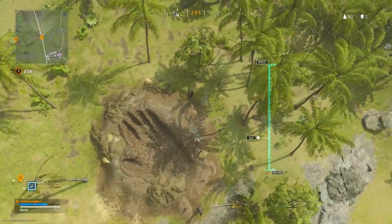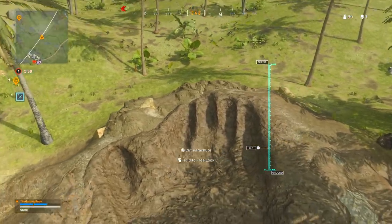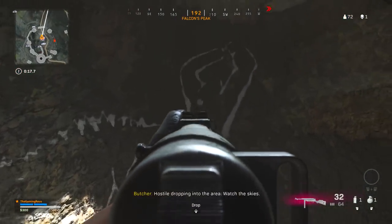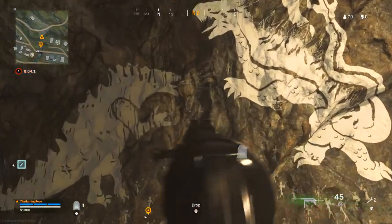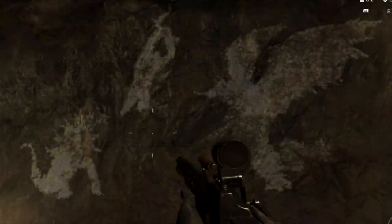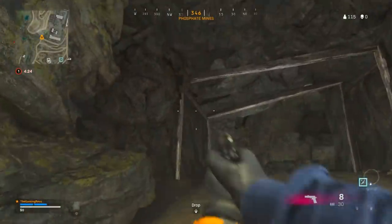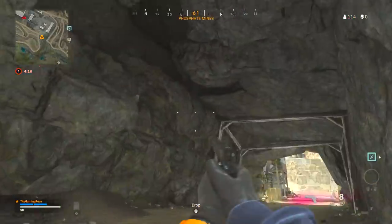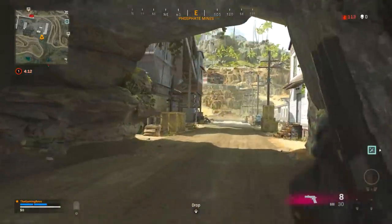In my prior video, we went over a bunch of Easter Eggs, such as the King Kong and Godzilla footprints that can be found all over the map. One of the main things I went over were the different cave paintings, and I identified the main ones in Peaks and the one that could be found underneath the secret waterfall. There is another cave painting though, and I'm not sure where exactly this is from. I've seen this floating around on Twitter and Reddit, and it appears to show Godzilla and Kong in battle versus Destroyer. I'm not exactly sure where on the map this is — I've tried searching the entirety of the map and I've just been unable to find it. So if you happen to know where this cave painting is, let me know in the comment section down below, and let me know if you found any other cave paintings I haven't featured.